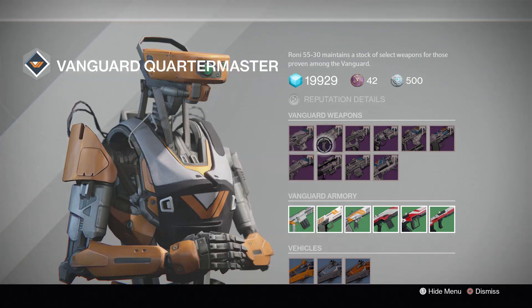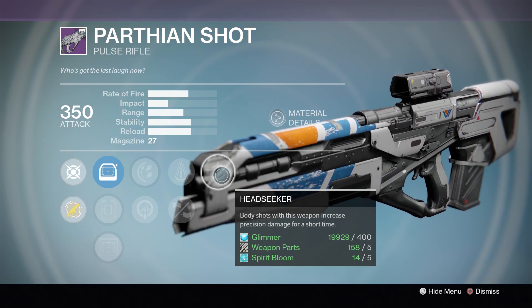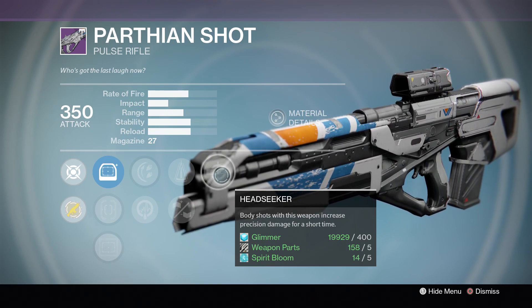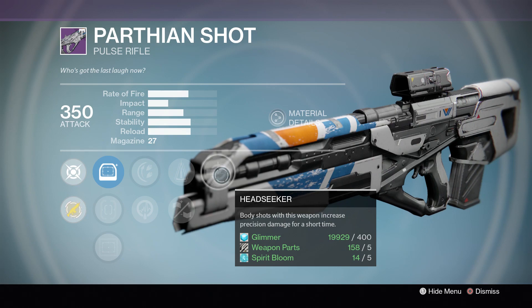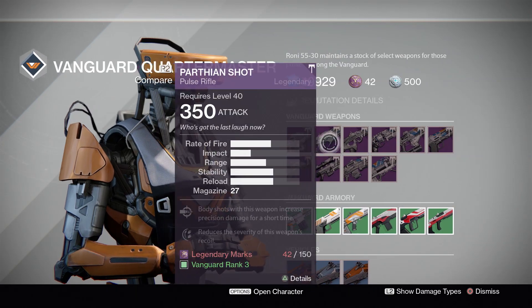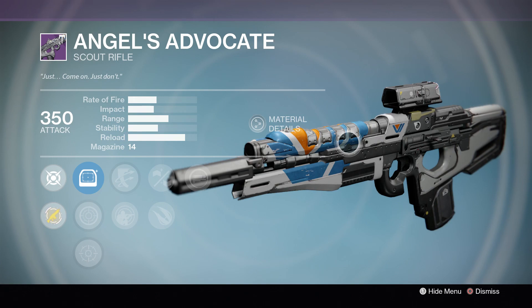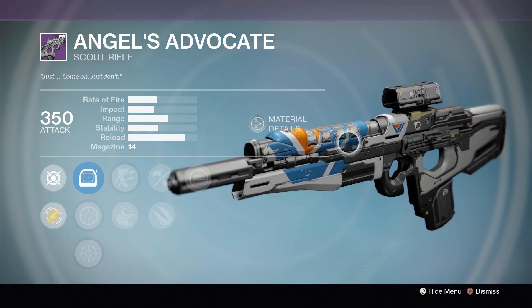For the Pulse Rifle, we've got the Parthian Shot. These are decent perks — I'm not a big fan of them personally, but this is a very impressive Pulse Rifle overall because you'd know it as the Messenger or Spare Rations. It's a very high-impact, decent rate-of-fire option capable of crippling some Guardians in the Crucible. It's an acquired taste, not as popular as a year ago, but still pretty admirable. I got one that dropped with a really nice roll — Feeding Frenzy and something that increased damage.